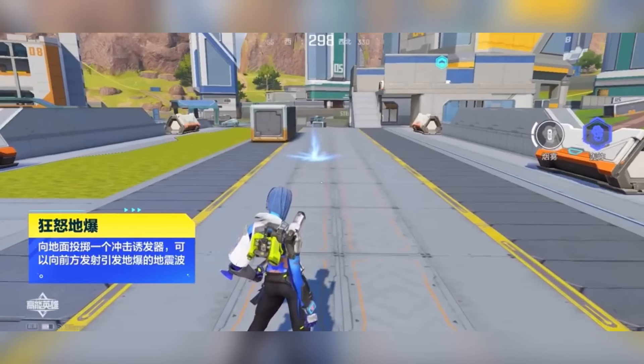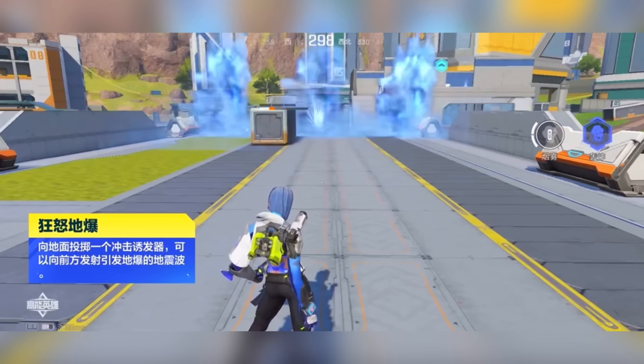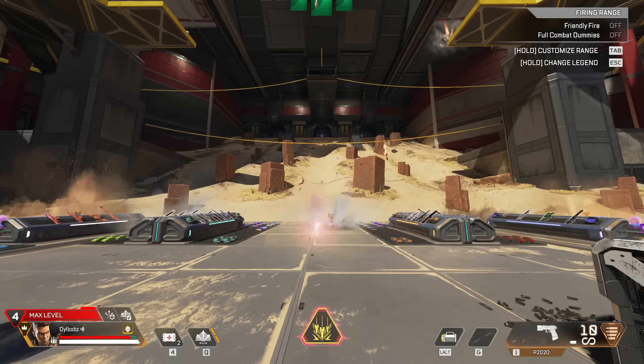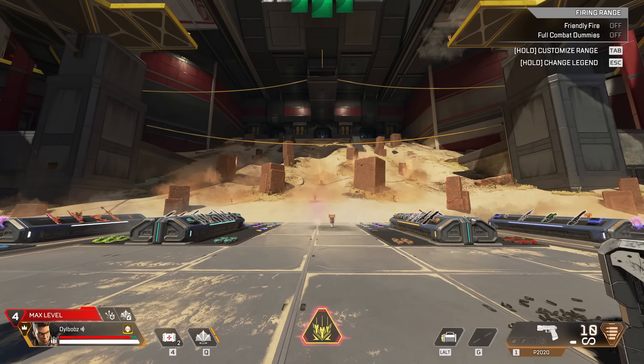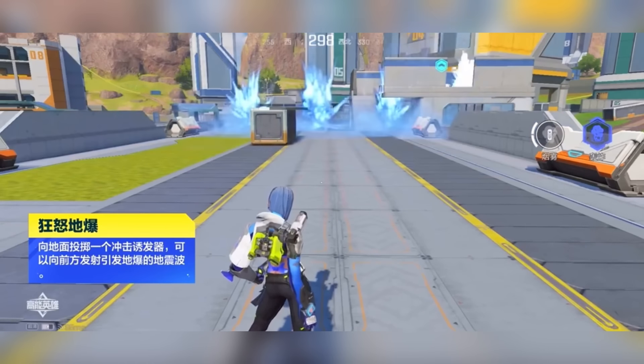The ultimate, Furious Explosion, lets you throw a grenade that emits seismic waves forward and causes ground explosions. It's basically Bangalore's ultimate, but it can be used indoors because no missiles drop from the sky — instead, it just creates seismic explosions from the ground.